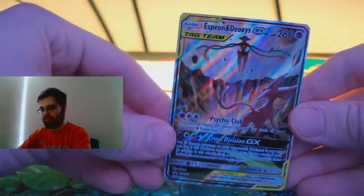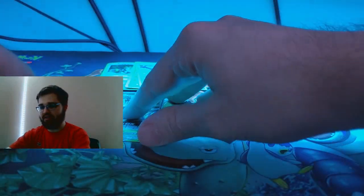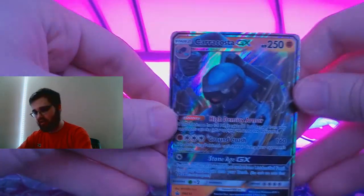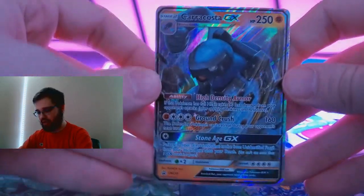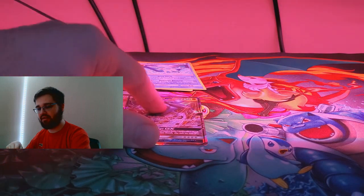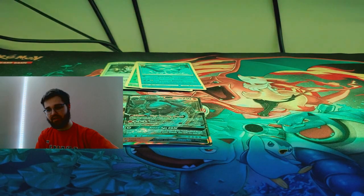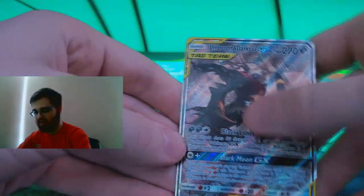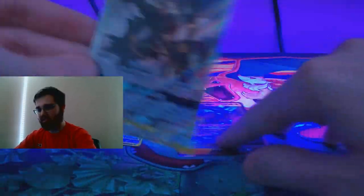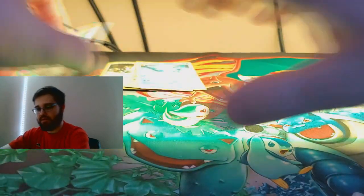We have the super adorable and super cute Eevee — I love this card, beautiful as all can be. We have the mini version of the Espeon and Deoxys card — beyond beautiful artwork, whoever designed that, kudos to you. We have a Karrablast promo card, pretty cool as well. The Eevee and Espeon have a little texture on them; Karrablast doesn't. And here is the Umbreon and Dark Rai — it also has the texture on it, a very beautiful card as well. So those are the promos — you get seven of them.